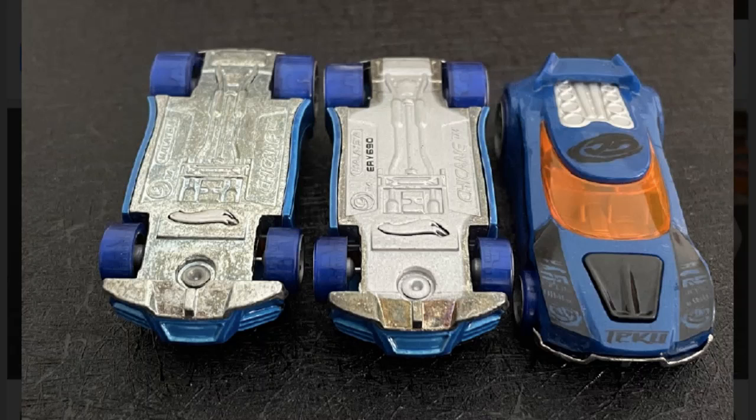Here is the follow-up photo of the Chicanes. The two light blue ones are on the left — the far left is the general 2005 one, and the one in the middle is from the factory sealed set. Several factory sealed set cars actually do have painted bases, which is fascinating. Once again, I never would have known that something like that even existed, so kudos to Cory for noticing that sort of stuff.